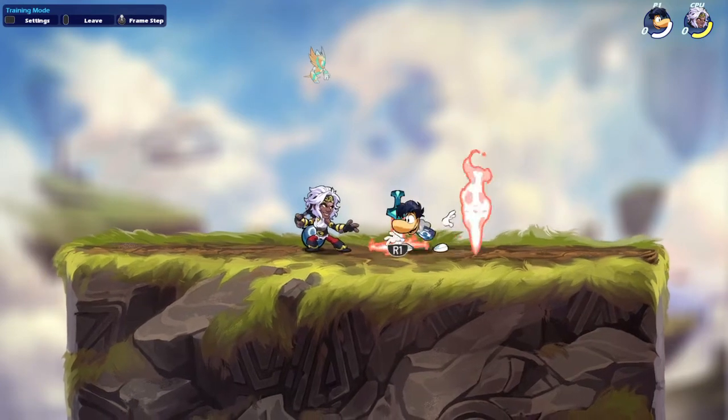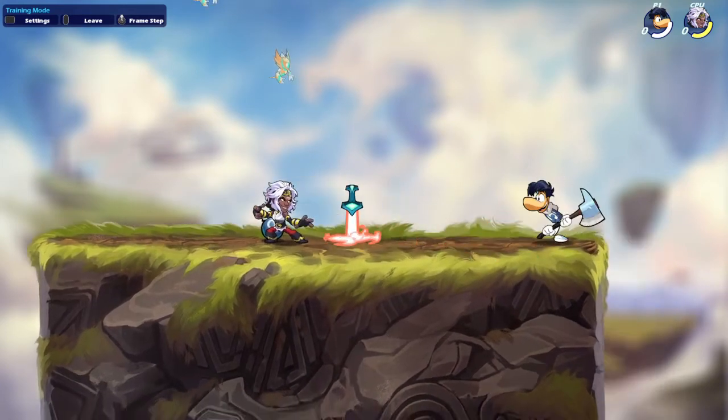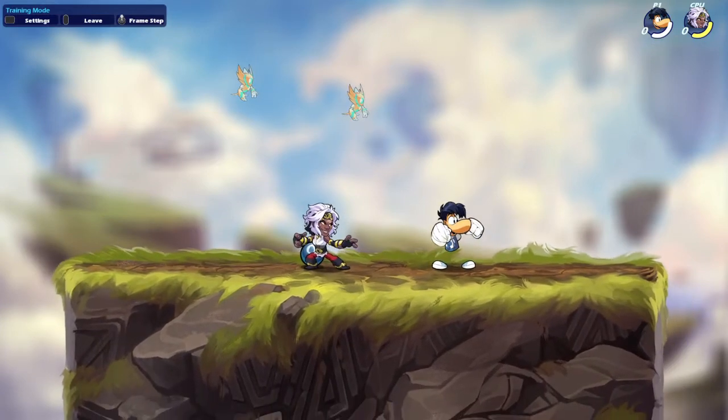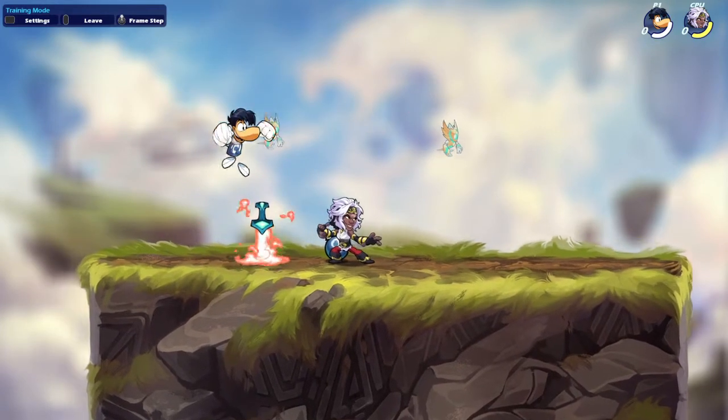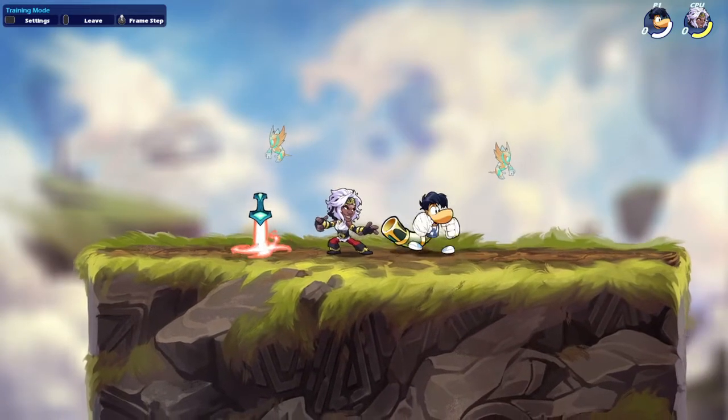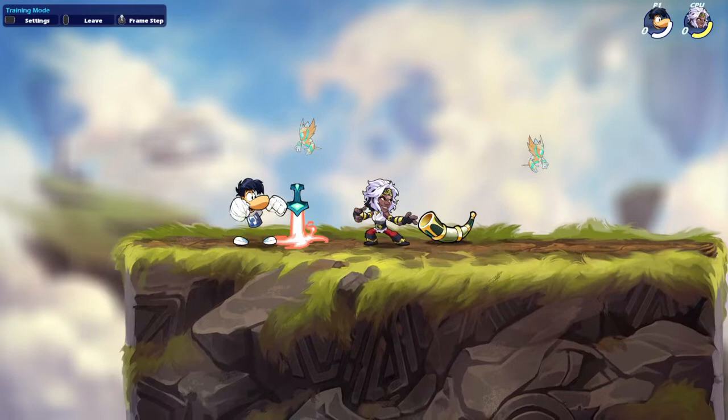What is up y'all, it's Momo. Today I'm going to show you guys how to D-Light Nair and D-Light Reverse Nair on the gauntlets. This input can also be transferred over to blasters too - it's the same thing. Anyways, let me get started.